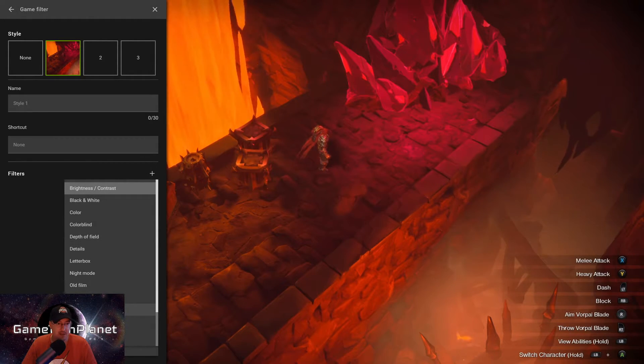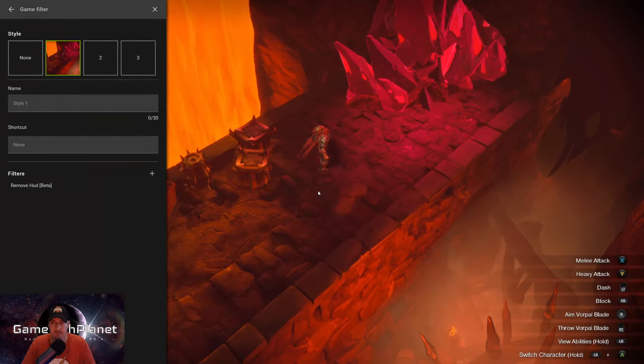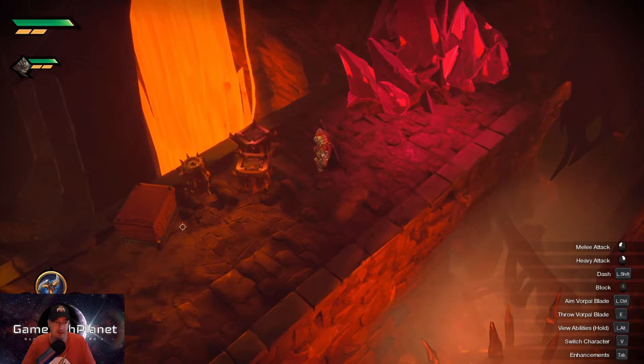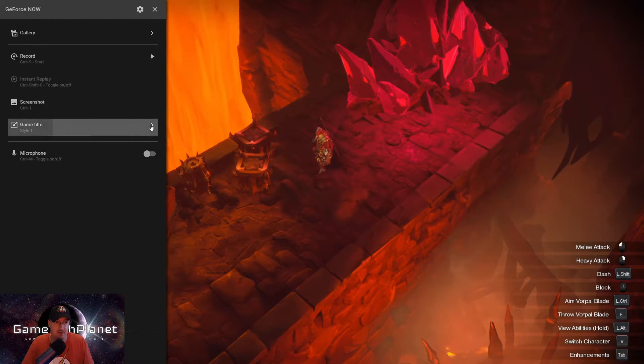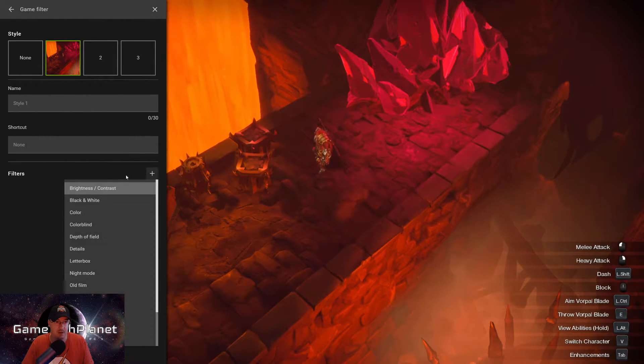Next we've got Remove HUD Beta. I haven't actually had this work - it didn't work at all. You guys let me know if you've had any luck with the HUD remover - what Remove HUD actually does. I haven't gotten it to do anything in any of the games on PC or GeForce Now that I've tested it on. My assumption was it would somehow magically remove the HUD if you wanted to, but I haven't had it work.